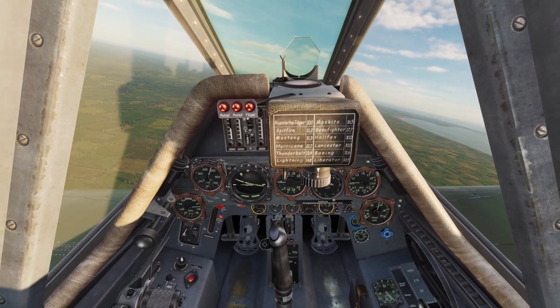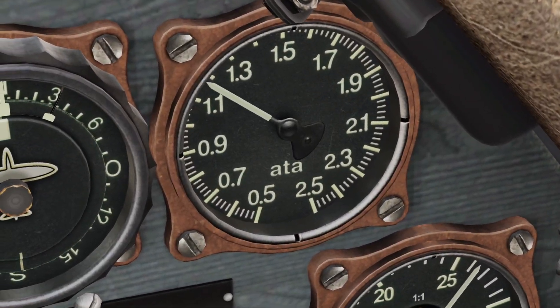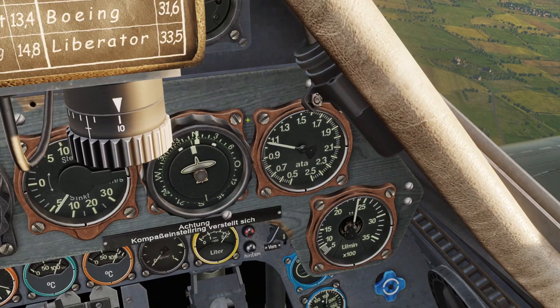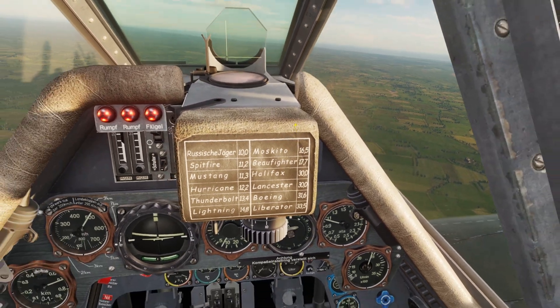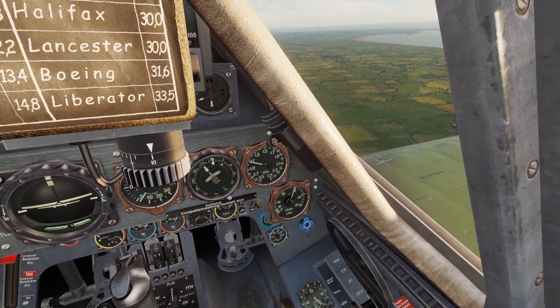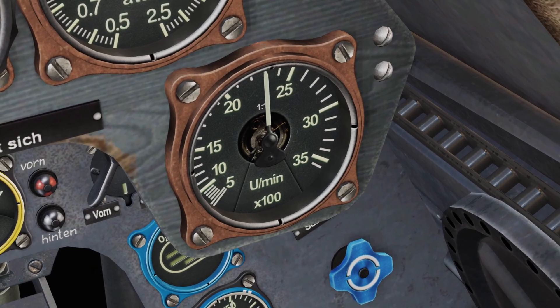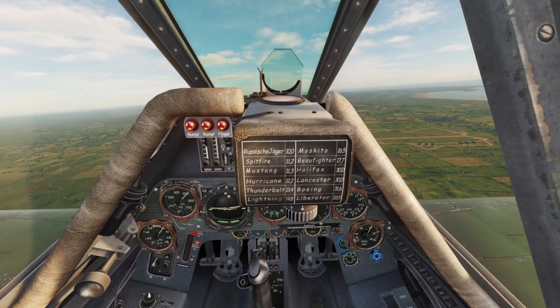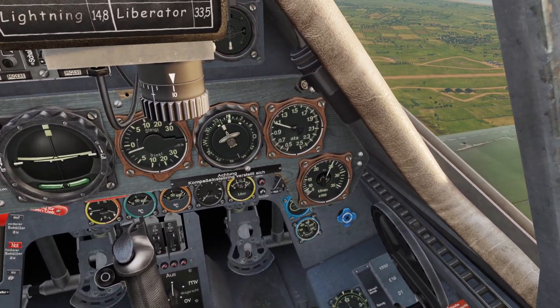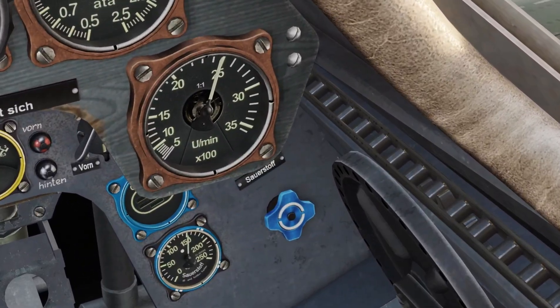When you adjust the throttle you'll notice that two gauges will change. The first gauge that will change is the atmosphere gauge. The atmosphere gauge is basically the pressure in the engine, so if you push the throttle forward there'll be more pressure. The other gauge is the RPM gauge, which shows you how fast your propeller is spinning.